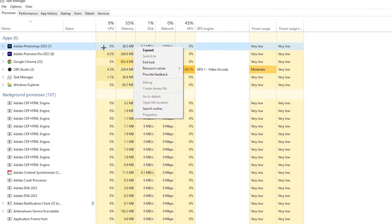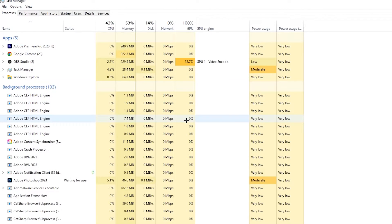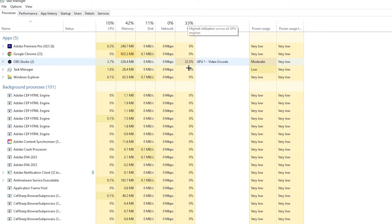For example, for me it's Photoshop. Right-click it, go down to 'End Task,' and this will close it. Repeat that for every single program using too much CPU or GPU.